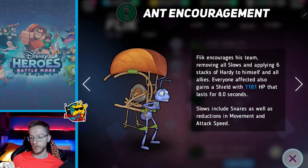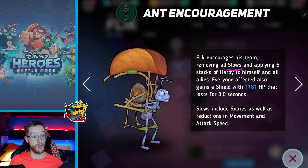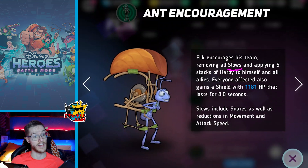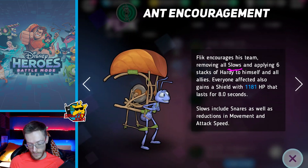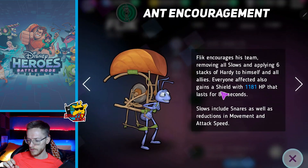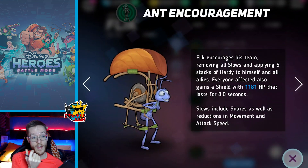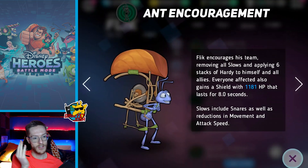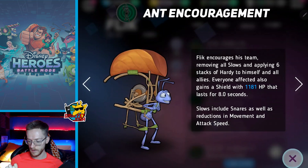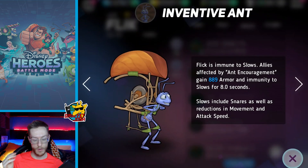Flick encourages his team, removing all slows - that's really good - and applying six stacks of hardy. I would have liked this to say slows and freeze; it would have been awesome to see him use his flame bird to unfreeze everybody. Slows are obviously fantastic if you're going against the likes of King Louis, so he's basically like the ultimate banana counter. Everyone affected also gains a shield. He could work quite well with Sisu, Slinky, Zeus and Bolt. Slow includes snares as well as reduction in movement and attack speed - unfortunately not freeze, a little disappointed there.